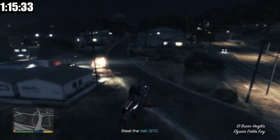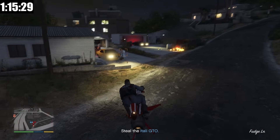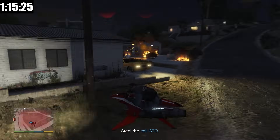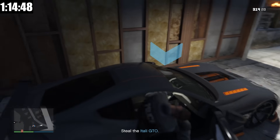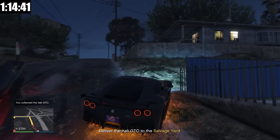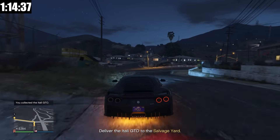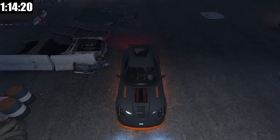We are here at the Vagos hideout and we just got to be careful not to blow up the car that we are taking. I've taken everybody out and here is the Itali GTO. The modifications on this car are incredible — look at the underglow and the taillights. This car is beautiful. And that is the end of the salvage yard robbery. It is that simple.